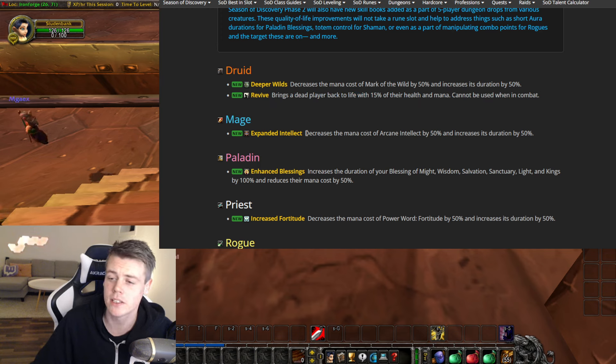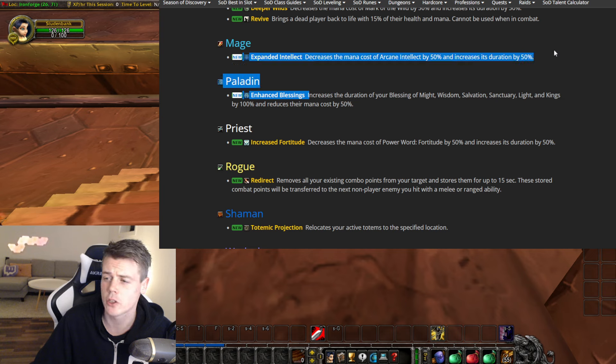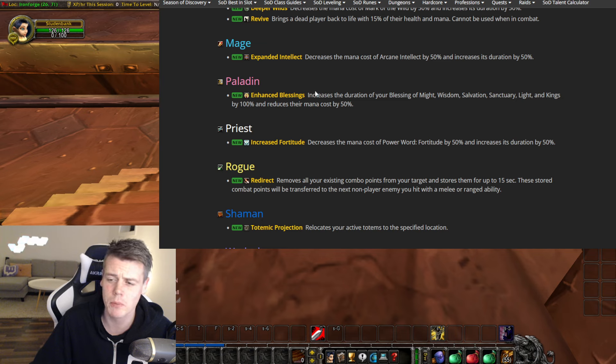For Mages, they get an expanded Arcane Intellect that decreases the mana cost by 50% and increases duration by 50%. For Paladins, it increases the duration of all blessings by 100% and reduces the mana cost by 50%. I was hoping that the duration would be more than 100% — they're 5 minutes now, so they'll be doubled to 10 — but at least the mana cost is reduced. I was kind of hoping for like half an hour, 30 minutes. But it's just all around good quality of life improvements. Having them on short duration and costing a lot of mana doesn't really do you any good, so these are beautiful changes.